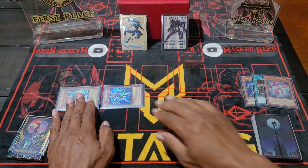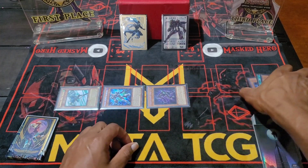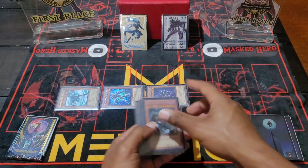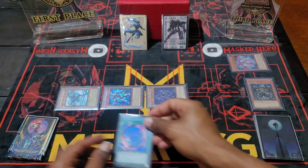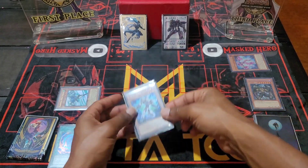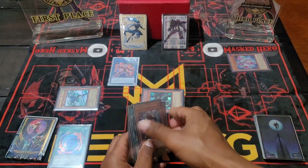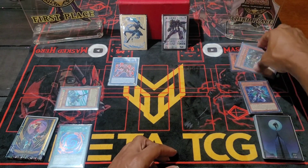Use Increase's effect to special summon Vyon, then use Vyon's effect to send Maliboy from your deck to the graveyard. Banish Faris to add Polymerization from your deck to your hand. Then link Vyon and Increase off to make Cross Crusader, and use Cross Crusader's effect to special summon Maliboy — then tribute him off.